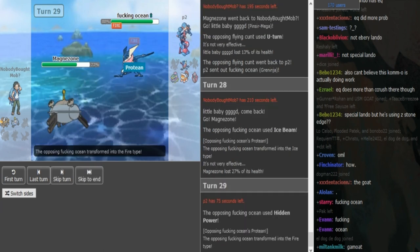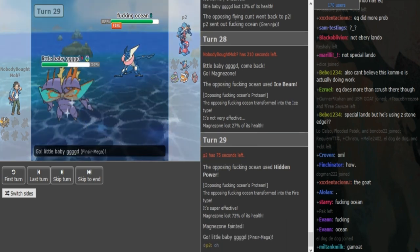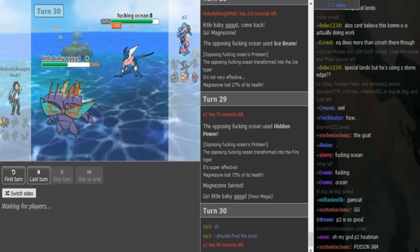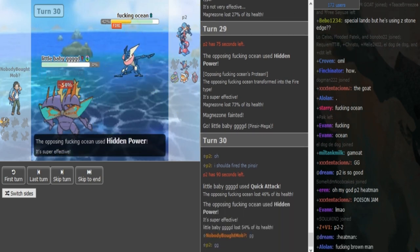There's the Hidden Power Fire. Yeah, he could have clicked Hidden Power Fire versus Pinsir as well — I'm pretty sure he would have killed from 54. He should have HP Fire'd the Pinsir. Now Quick Attack, trying to hope for a crit — even a crit wouldn't have killed. HP Fire for the kill.